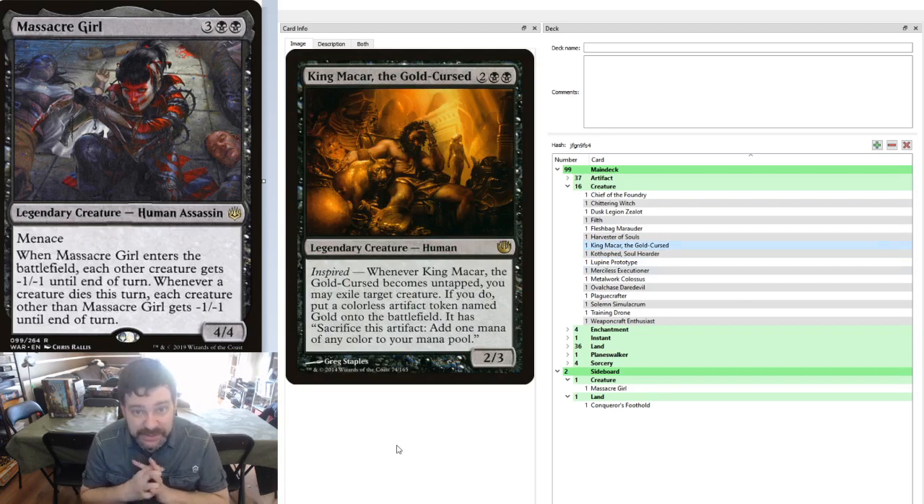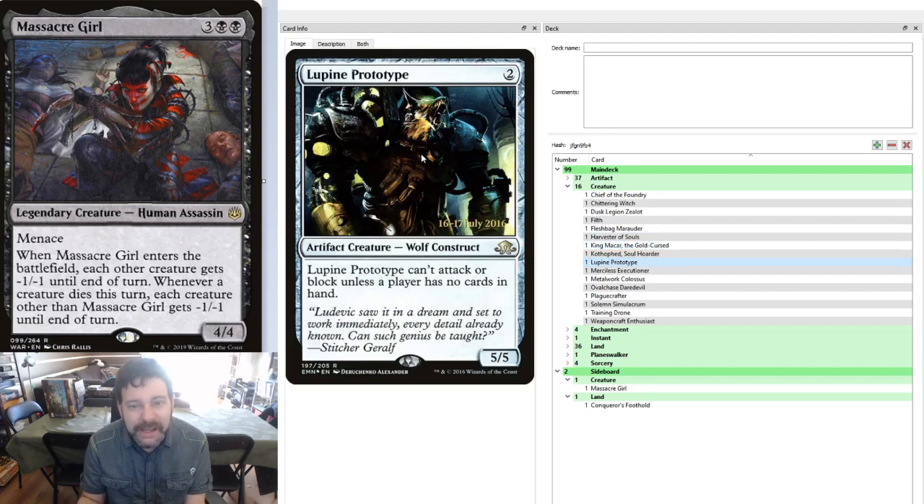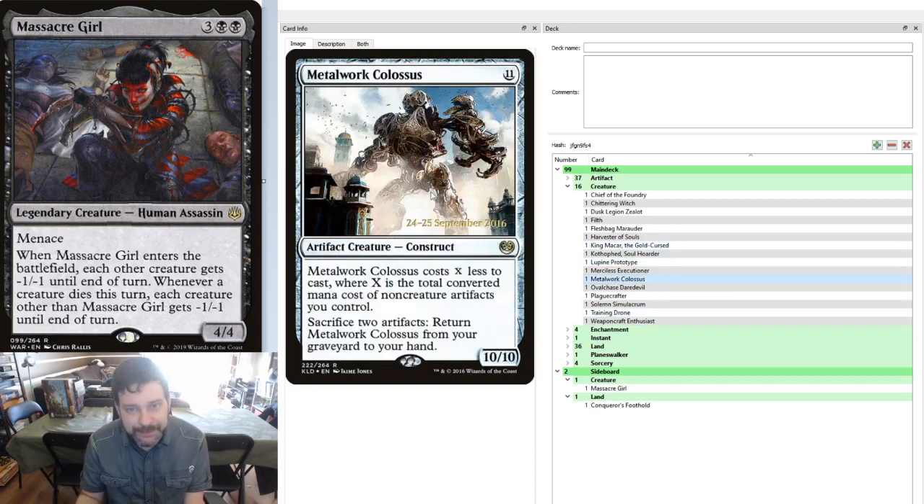King Macar is here — he is the traditional black vehicles commander. The reason for this is whenever King Macar becomes untapped, you get to exile a creature and get a Gold artifact token. I've played against a couple of King Macar decks — vehicles and other themed builds — and he's still pretty cheap but very, very good. This guy can put in a lot of work outside of the competitive scene. Lupine Prototype is here: two mana, crews any vehicle in the deck, and it just happens to be a 5/5 if you end up playing out your hand.